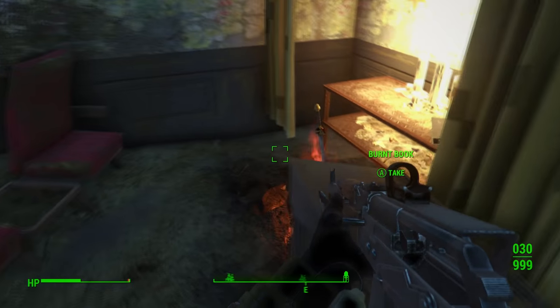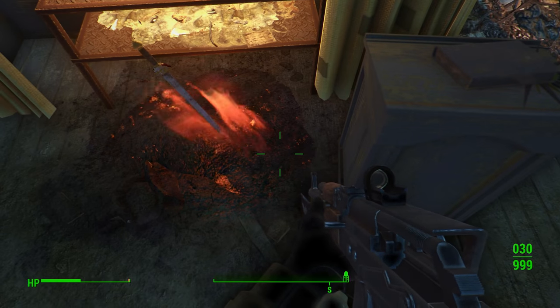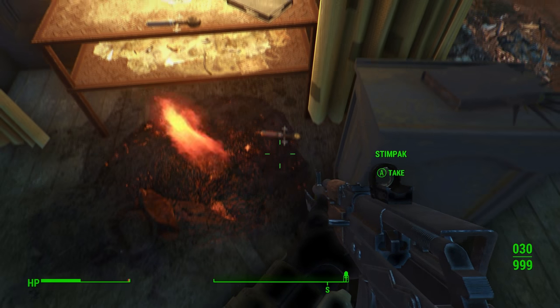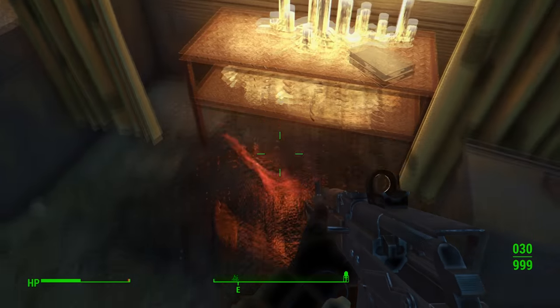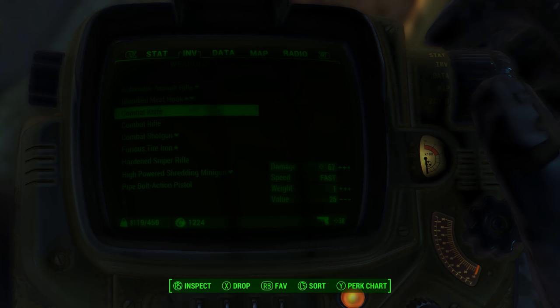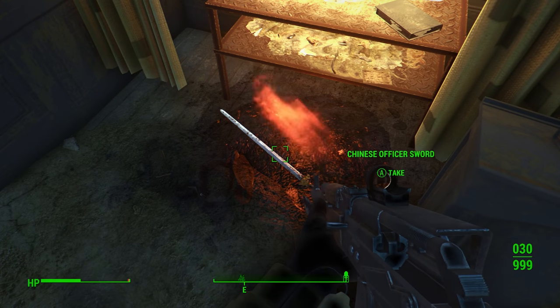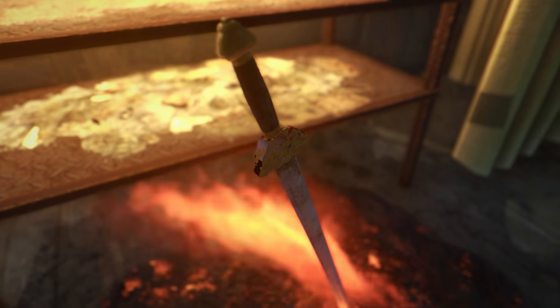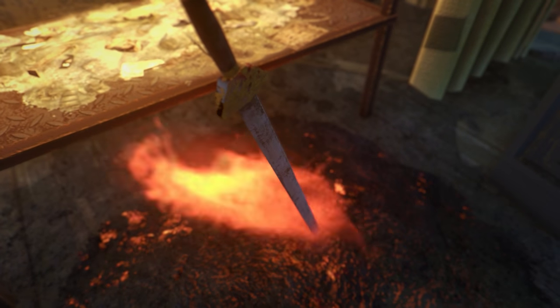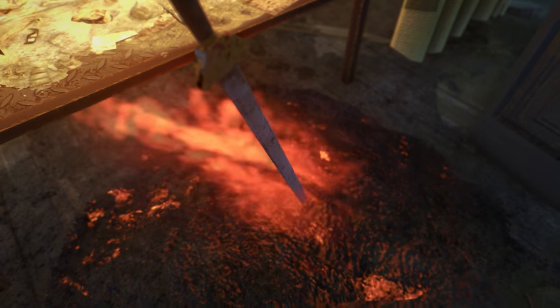I decided to actually pick up the sword to see what happens — maybe use a different kind of sword — and once I did, it was kind of just the same thing: three more stimpaks drop down from the roof. So if you're looking for stimpaks, this isn't a bad easter egg. Just to let you know, this weapon does not have any different special stats nor does it do any more damage than a normal Chinese officer sword — it's just a cool easter egg.